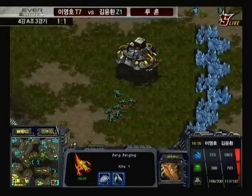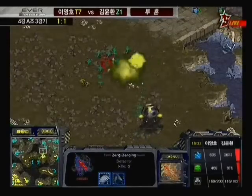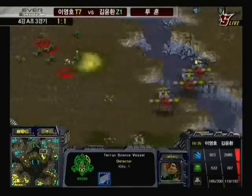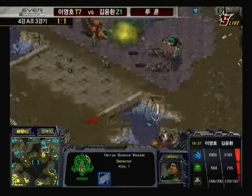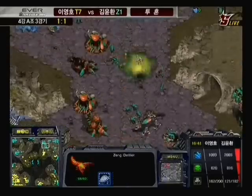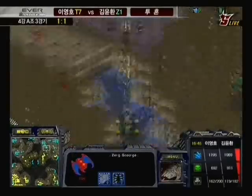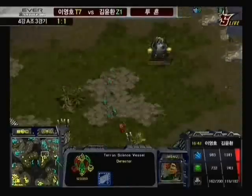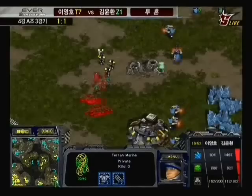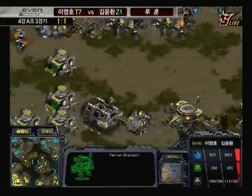Flash wants a group of SCVs along with marines to clear out that bottom right-hand corner. Flash managed to get an irradiate off on that defiler, catching more of his science forces — the defiler is probably going to go down. He was trying to get enrage off to put a dark swarm over those lurkers but wasn't able to get the energy in time. Notably, Calm hasn't actually killed many science vessels directly — he has gotten plagues off, but I haven't really seen science vessels go down from his attacks.